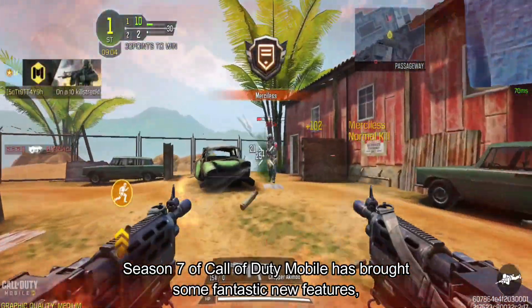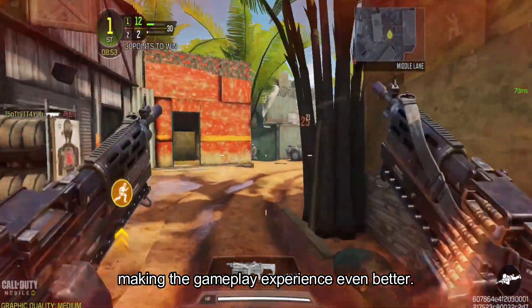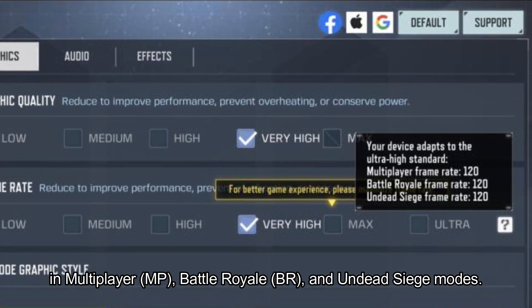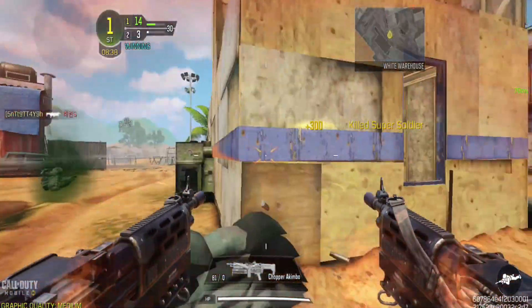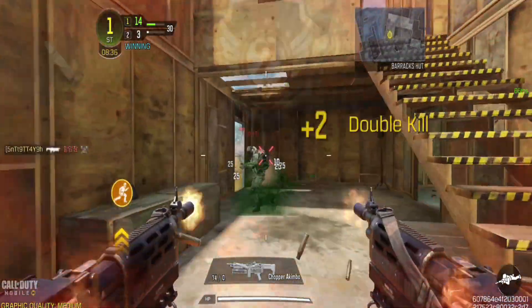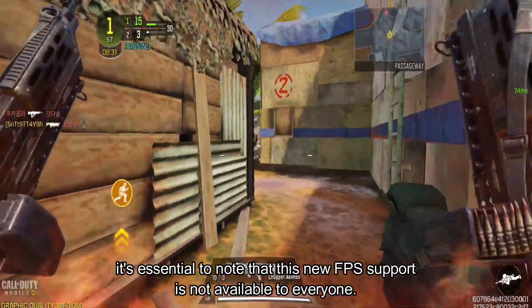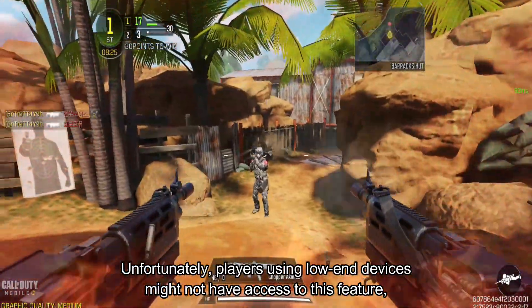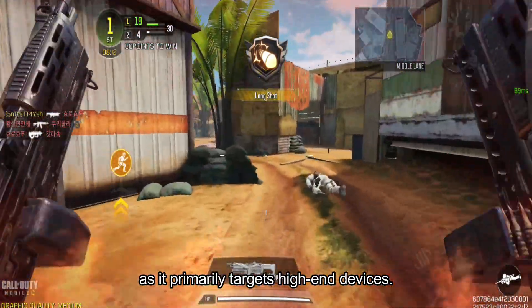Season 7 of Call of Duty Mobile has brought some fantastic new features, making the gameplay experience even better. Among these new additions are the highly anticipated 120 FPS support in multiplayer, Battle Royale, and Undead Siege modes. Players have been eagerly waiting for this upgrade, as it promises smoother and more responsive animations, enhancing overall gameplay. However, before you get too excited, it's essential to note that this new FPS support is not available to everyone. Unfortunately, players using low-end devices might not have access to this feature, as it primarily targets high-end devices.